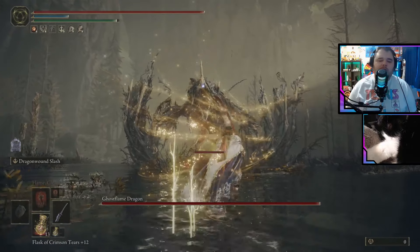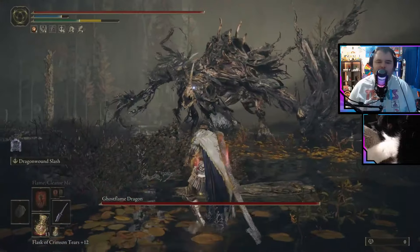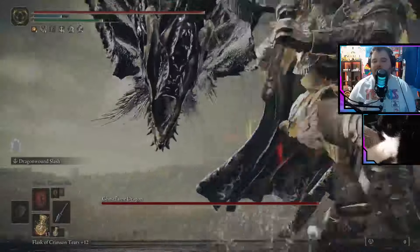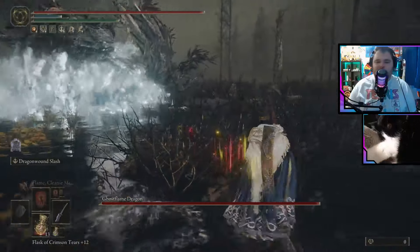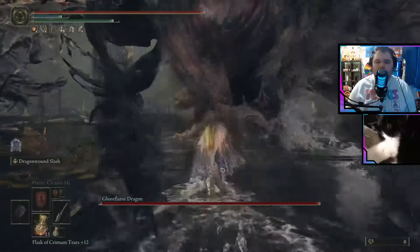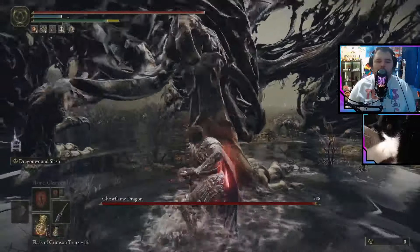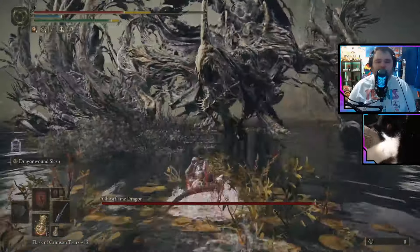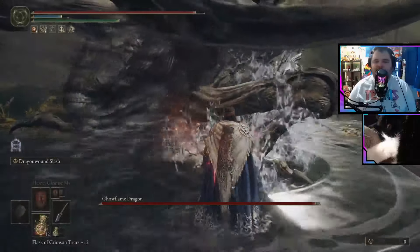Here we go, it's the Ghostflame Dragon! With this Katana you can do that, which is nice. See, that comes out super fast — you gotta roll faster than your typical roll. He also does this spread; you gotta roll delayed. You want to wait to roll for that Ghost Flame spread, then wail into him as much as you can. Just keep in mind, those wings come out so quick. He is a fast, fast boy.